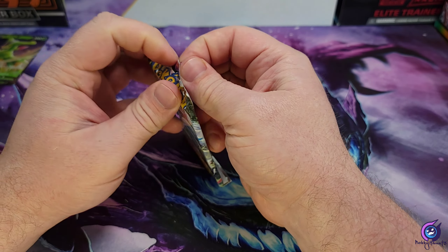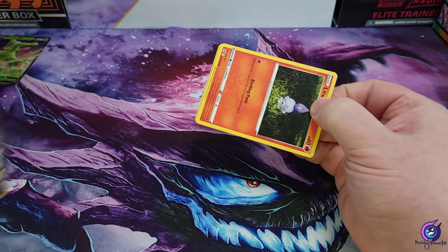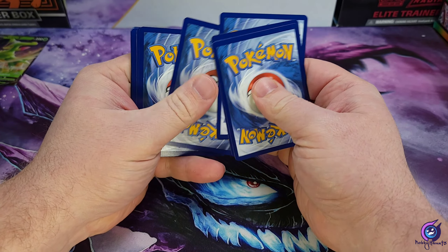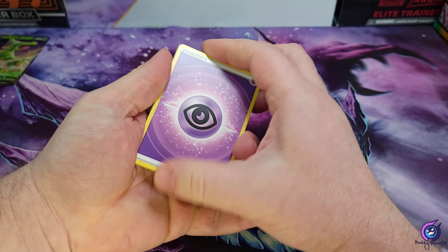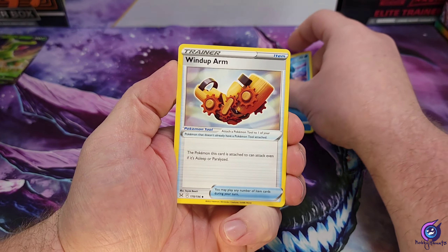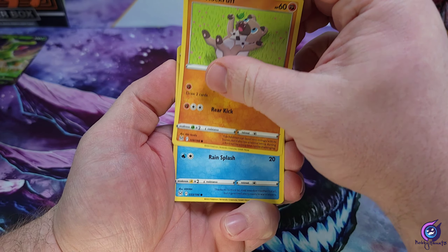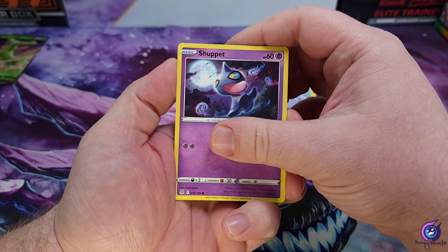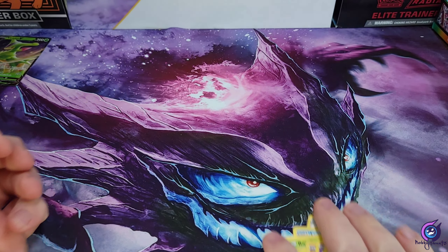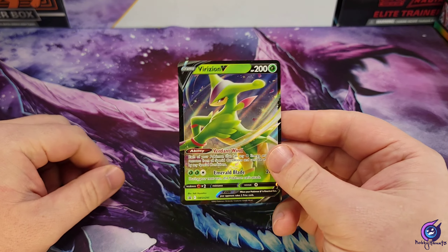We gotta get something, man, we gotta get something here. Energy — Polteageist, Lumineon, Wind-up Arm, Litwick, Roselia, Rockruff, Seel, Shuppet, Torkoal reverse, and a Bouffalant non-holo. Nothing. At least we got a promo.